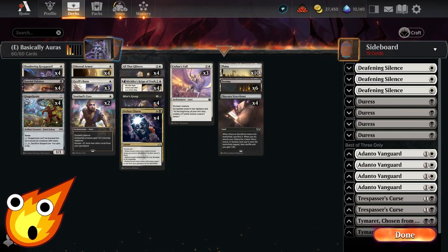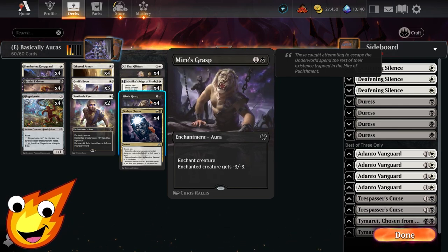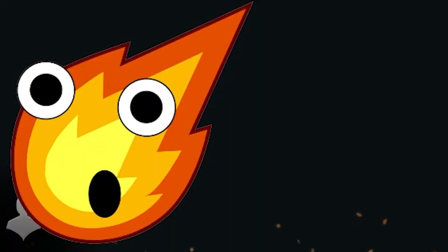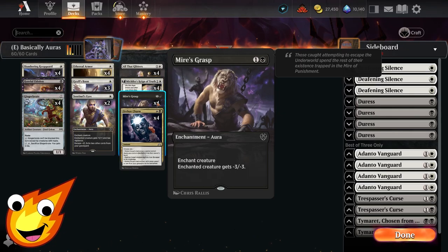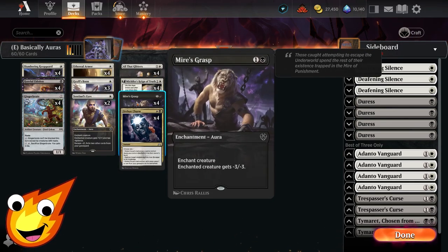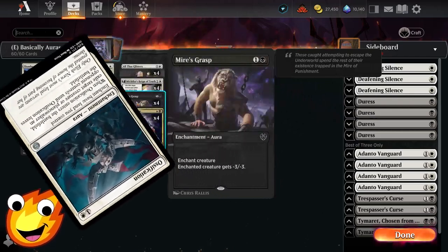This is going to be a slightly controversial option, but I prefer it and I'll explain why: Mire's Grasp. This simple aura functions as removal, giving an enchanted creature -3/-3. The reason we want Mire's Grasp is that ideally you want a Hateful Eidolon out — if the enchanted creature gets removed, we get card draw off it. Bold strategy. If you'd prefer stronger removal, there are other options such as Ossification.